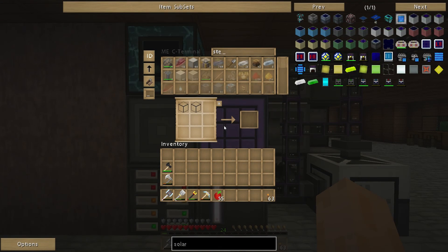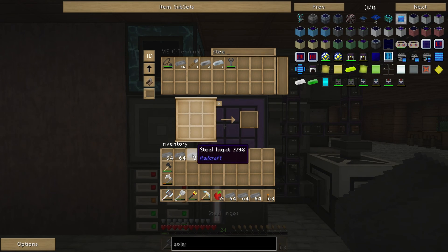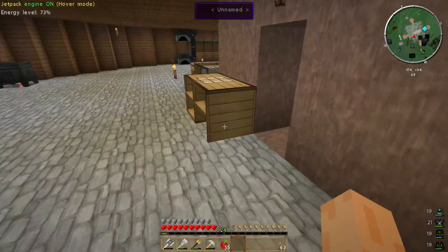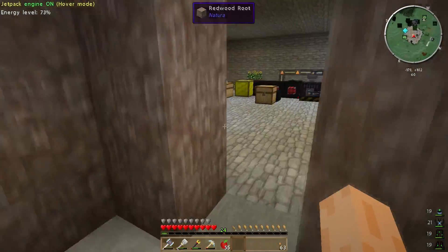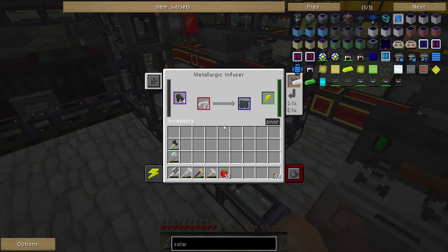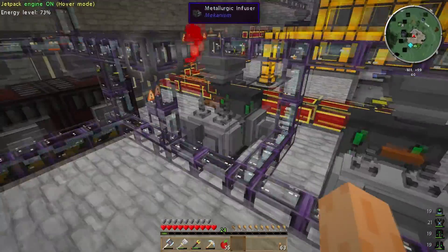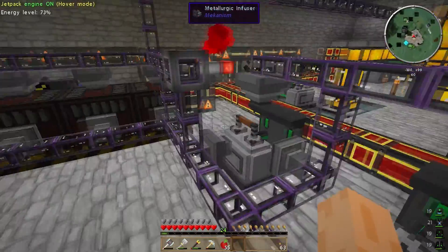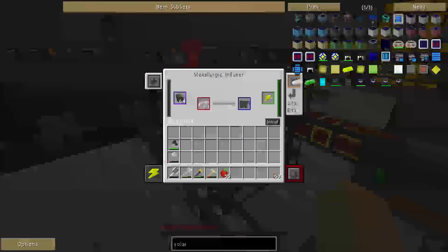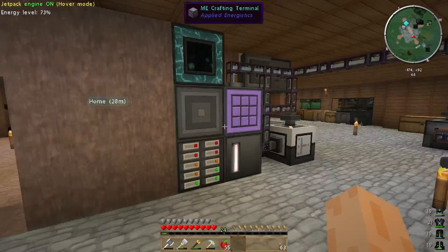How much steel have I got? I've got a crap ton. I still haven't set up a system to automatically craft that. So that should stop processing downstairs. I just want to double check — yep, so that is now emitting a redstone signal, which means this should be active without signal. So no more iron or charcoal should be being placed into here. As you can see, it's only on 62, so that will no longer input iron. Charcoal is coming in from somewhere else, so charcoal will keep getting filled up, but no more iron will go in now that we've got more than a thousand steel in our system.